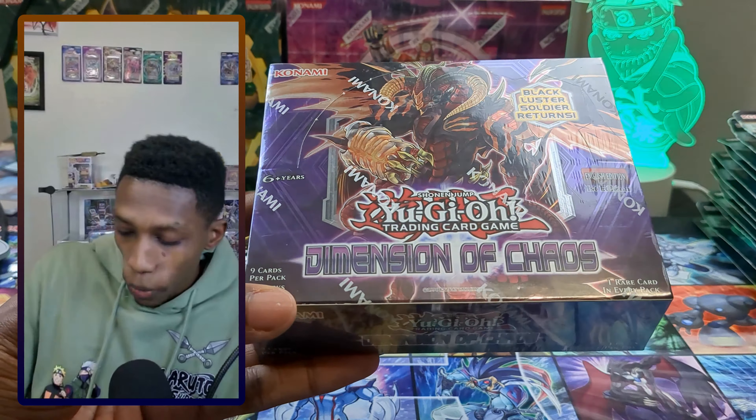Next we have first edition Dimension of Chaos — this is a rare one because it has Black Luster support and a Scarlet Red Dragon Archfiend as the ghost rare, which is beautiful. This is also the last set they did a ghost rare for before switching to the Legendary Duel set, so it's a really cool piece of Yu-Gi-Oh history. You only see these now for $400 plus, so if you find one under that, grab it — it will probably continue to go up in price.